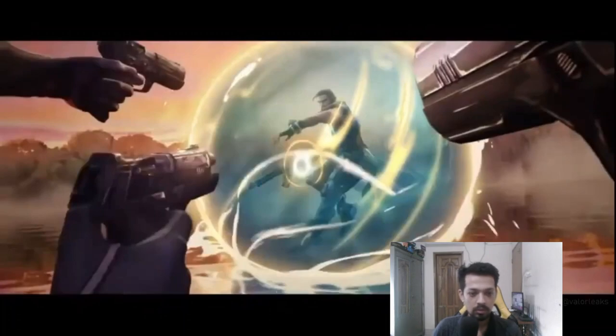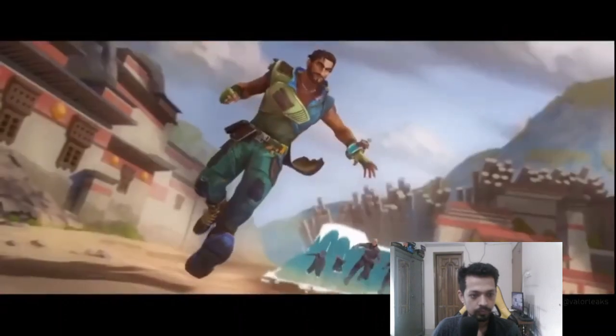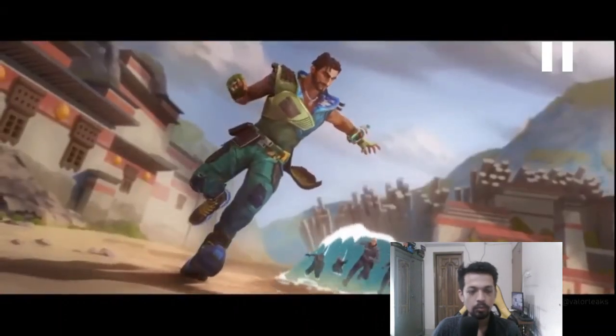That one must be his ultimate — he can shield himself. Another thing: is it self-cast or can he cast it for allies? It's still confusing, but I think this is a global ultimate that he can cast for allies and also for himself. We'll have to discover it — we'll do it very soon.